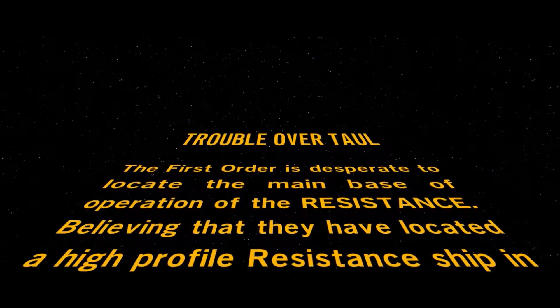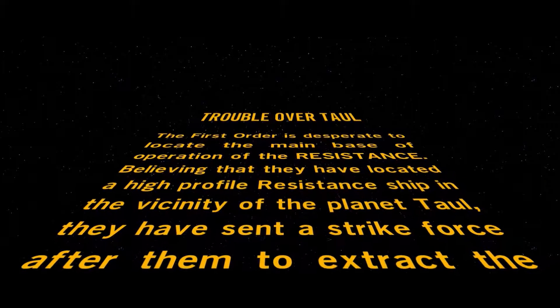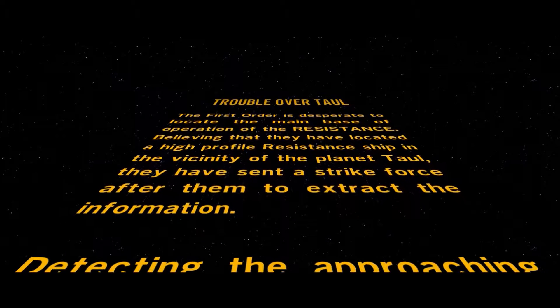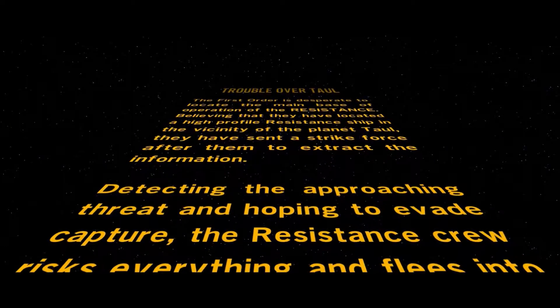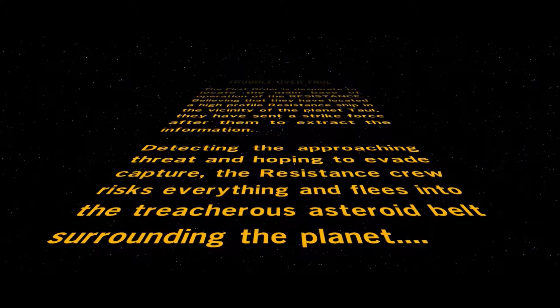Trouble over Tal. The First Order is desperate to locate the main base of operations of the Resistance. Believing they have located a high-profile Resistance ship in the vicinity of the planet, they have sent a strike force to extract the information. Detecting the approaching threat and hoping to evade capture, the Resistance crew risks everything and flees into the treacherous asteroid belt surrounding the planet.